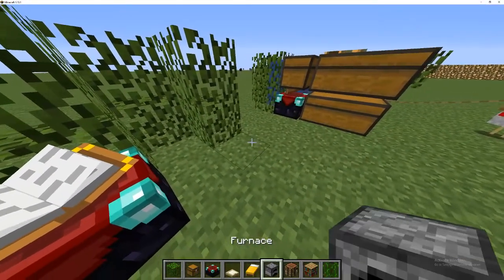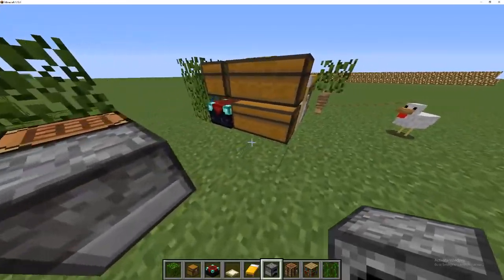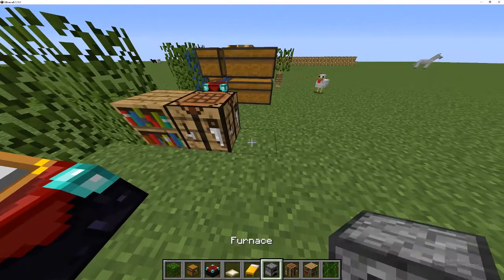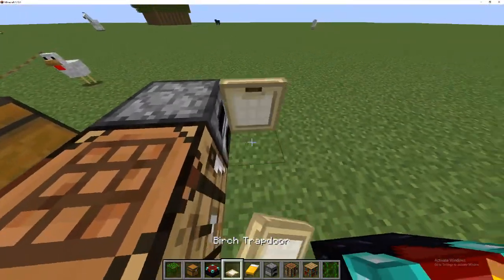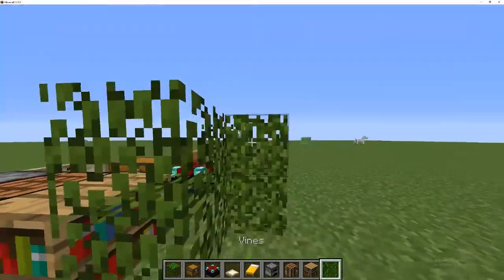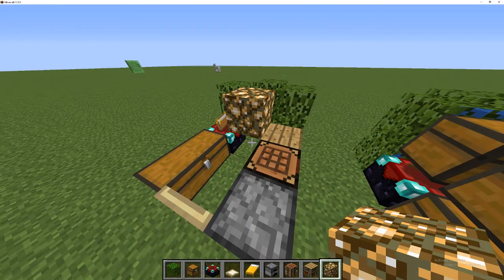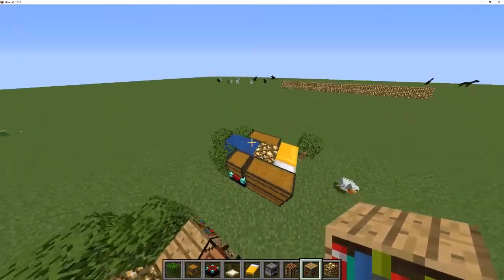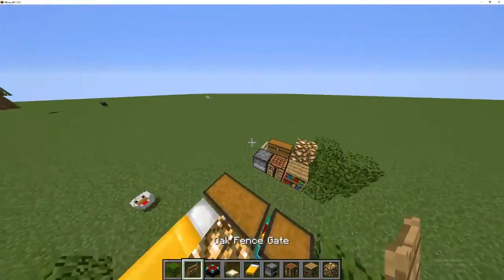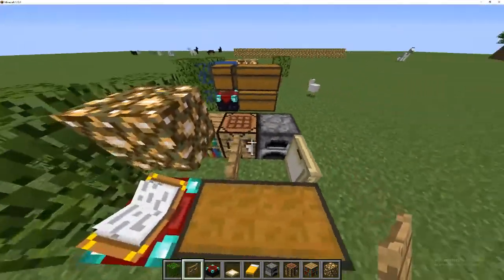Then we're gonna use our enchanting table, then our bookshelf, then a crafting table, furnace - we're gonna have a little door, have our chest, and finally the part that I forgot: a little ladder, and a transparent block - this can be any transparent block, however good luck fitting a torch in here if you're not using glowstone. And there we go - that's our second working door, this is our first.